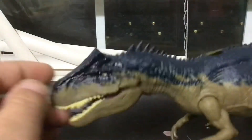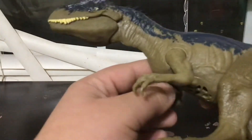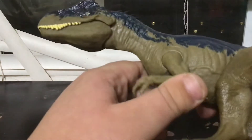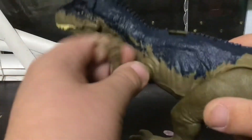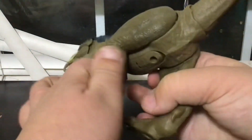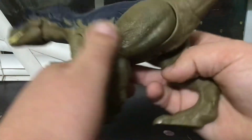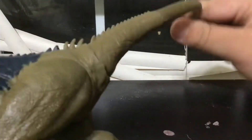I think the reason this figure stands better is that the legs are designed a bit better now — the old leg design wasn't really working that well. For articulation points: the jaw opens very wide for the action feature, the arms can rotate and pivot, the legs can rotate and pivot, and the tail is on a ball joint, which is very nice.